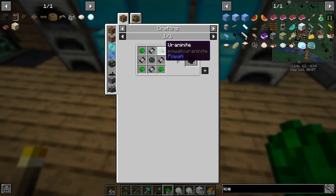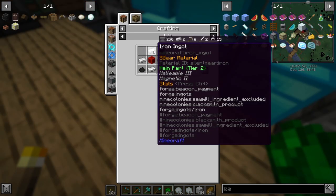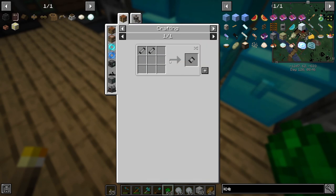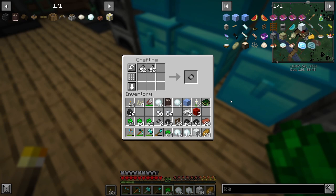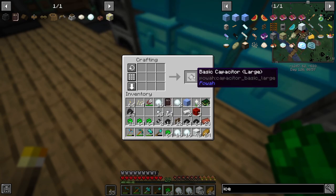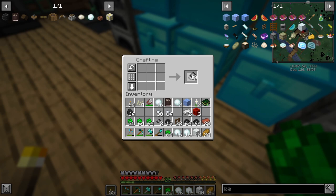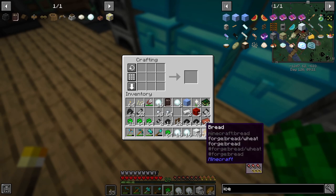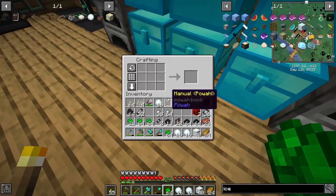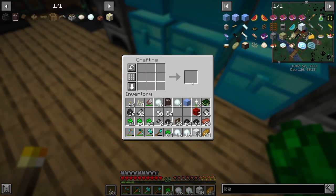We need to go ahead and make up a total of nine of these. I do have enough uranite for this basic reactor. So what we need to do is make up some of these capacitors — that's a lot, maybe more than we should have made. We need four of these to make four reactors, so we need a total of thirty-six of these. Okay, we got all thirty-six, which is fine.